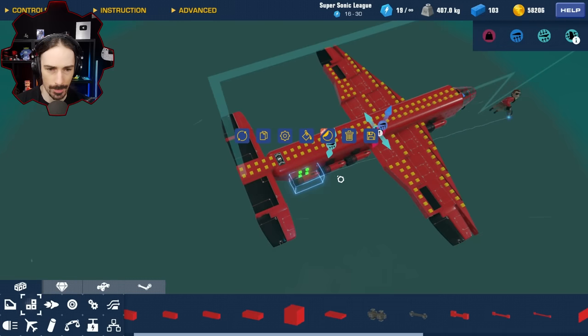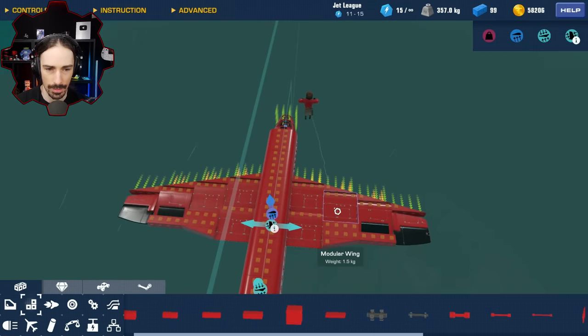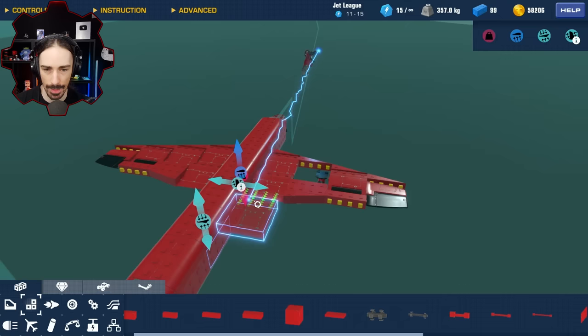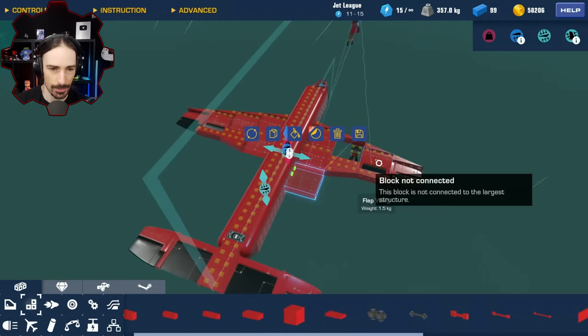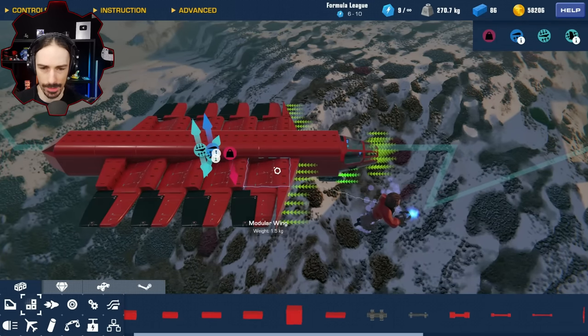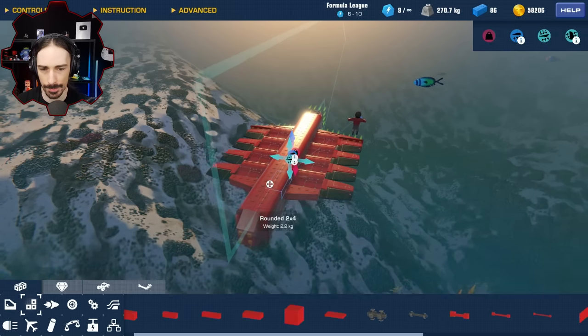I'm going to rethink my wing design. I have an interesting idea — I'll redistribute the wing area to be more lengthwise on the craft rather than just sticking out farther. This is my new wing design, and I think it's going to get me a lot better gliding performance.